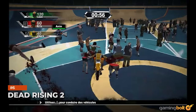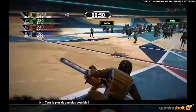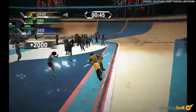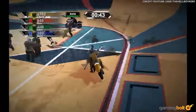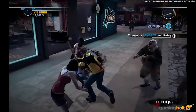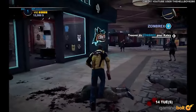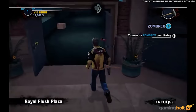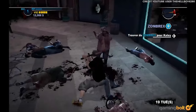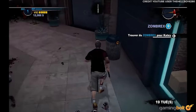Dead Rising 2. Much like Dead Rising 1, the sequel saw Chuck Green having 72 hours of in-game time, which translated to about 6 hours of real-world time, to unravel the mystery behind all the zombies. There are no checkpoints. You must decide when to save, which could be a hindrance, since those precious minutes could lead to failing a case mission. On top of making dying all that harsher, not fulfilling all the requirements means you're locked out of the best ending. It does offer three save slots compared to the original, but it could still be quite harsh, especially on the first playthrough.